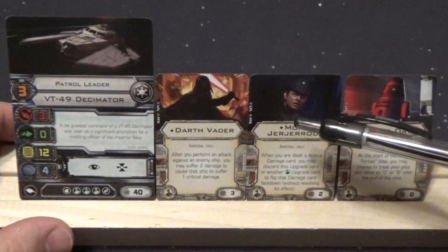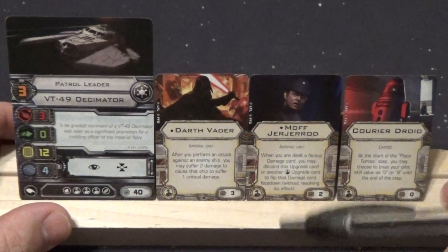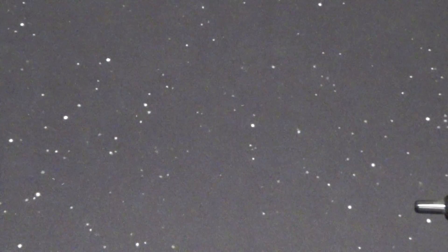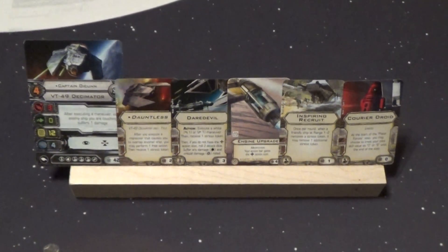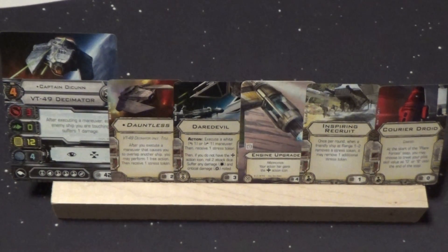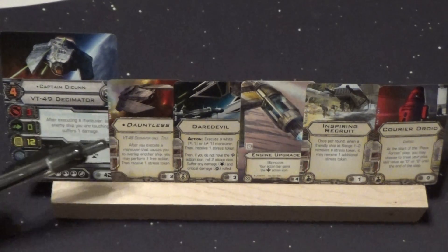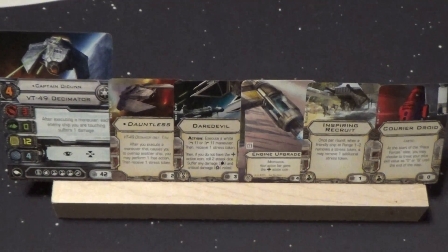Now I know some people will probably tell me Vader with this is kind of silly, but essentially you're negating 2 crits. And I need something to be firing, so let's go grab our other ship. We've got Captain Unikun — pilot skill 4, still a Decimator. He's 42 points. After executing a maneuver, each enemy ship you are touching receives or suffers one damage.